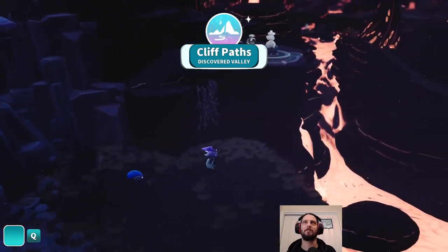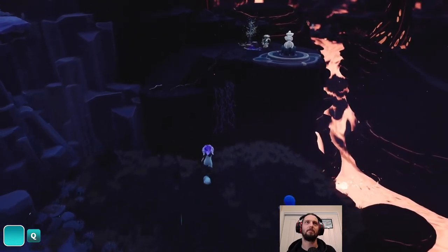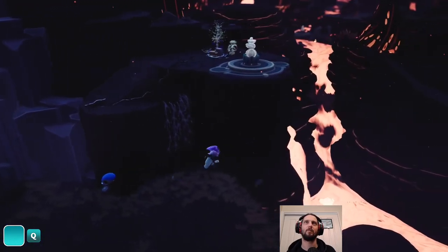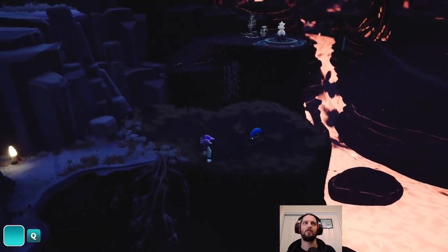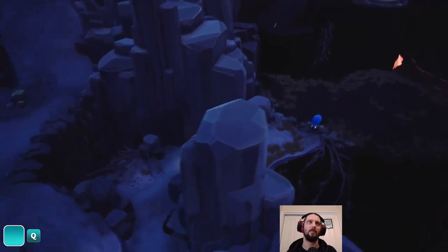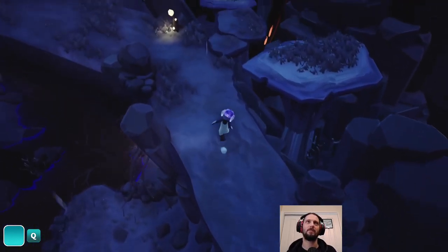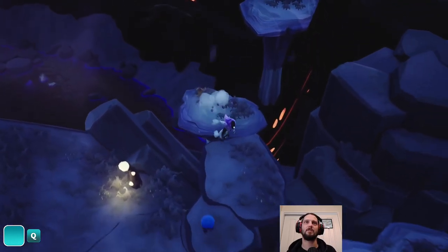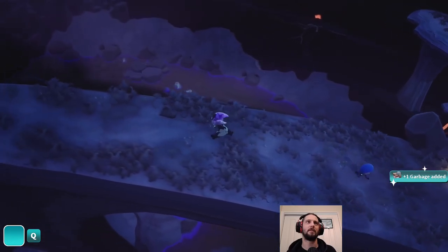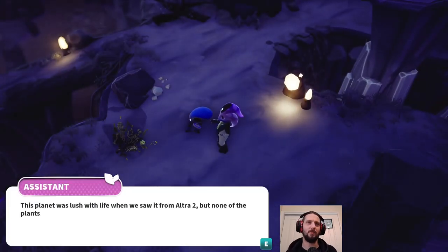Discovered Valley. Cliff paths. That would be lava. But there is something up there. But I don't see a way to reach it right now. I do like games teasing you about where you can go in future. For now I think we can only go up it seems. Some more trash. If in doubt, pick up everything. This planet was lush with life when we saw it from Ultra 2.